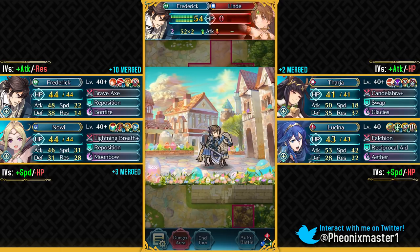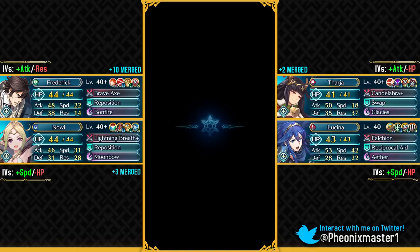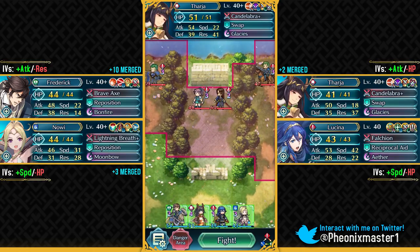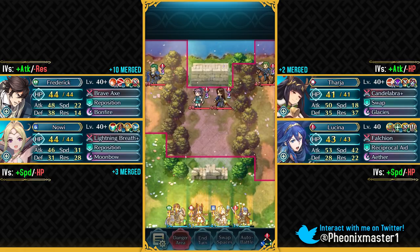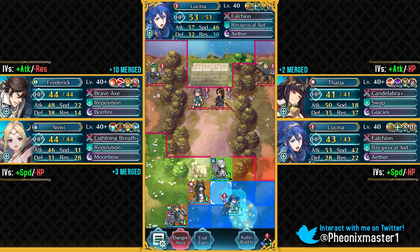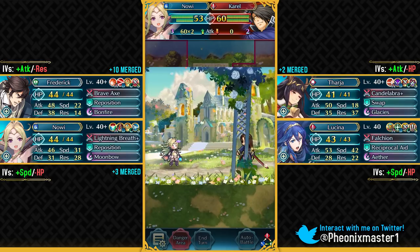This Tempest Trial also gives us a lot of good Sacred Seals. Heavy Blade is one of the best Sacred Seals in this game because all of the high attack units can easily make use of it and boost their attack from a slot A skill like Life and Death, Death Blow, or even Swift Sparrow. It's really useful for a lot of the Galeforce builds. We've got like four red units on this map, so Nowi is gonna be devouring everyone.